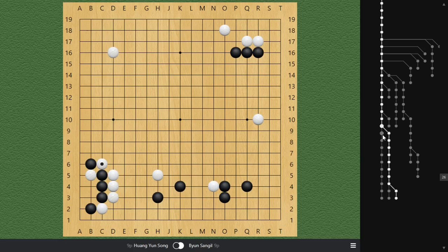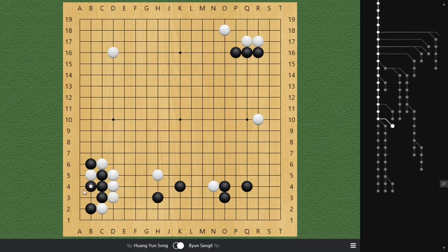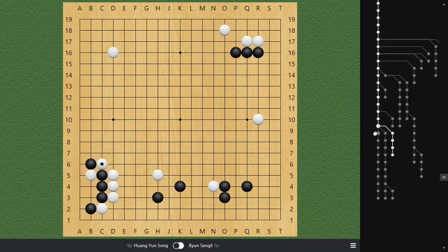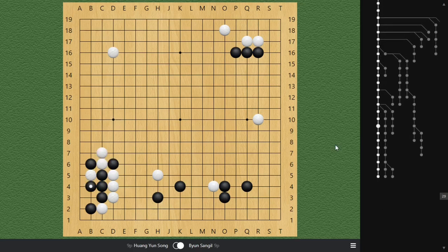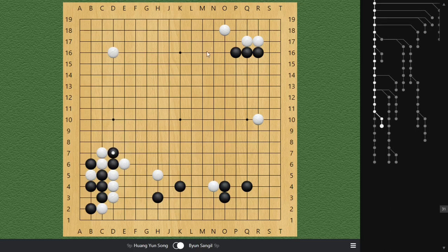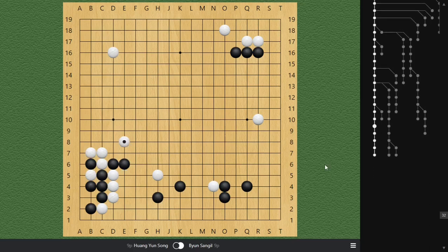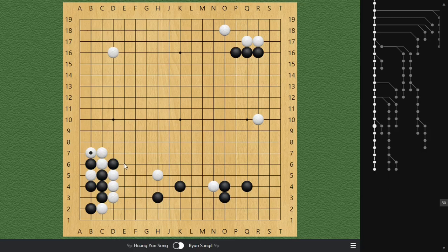In the actual game, black decided to play a niche variation. Another main variation is for black to play here — when white ataris, black ataris on top, and when white connects, black can tanuki and play something else. In the actual game, black ataris, white extends, black ataris again, and now white turns an atari. White obviously wants to kill the stone at d6, but black can run right now, and the ladder is not going to work for white. In the actual game, white turns, and then black pulls the stone out and starts a fight. It is very important to not give up the stone at d6.